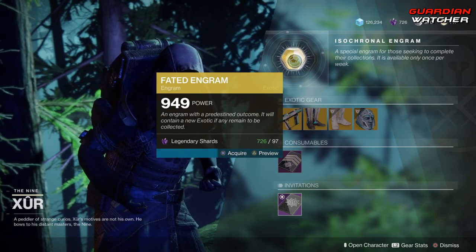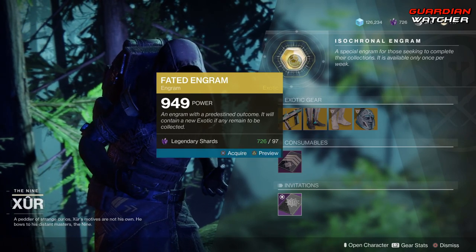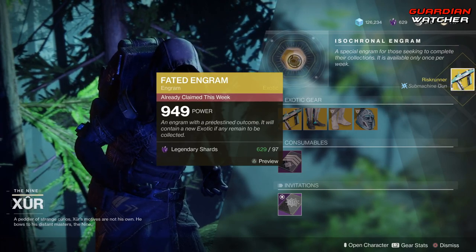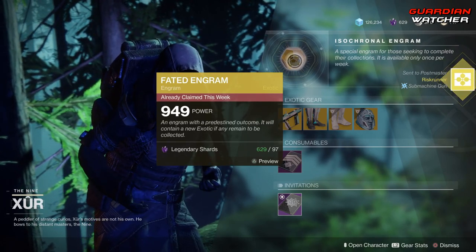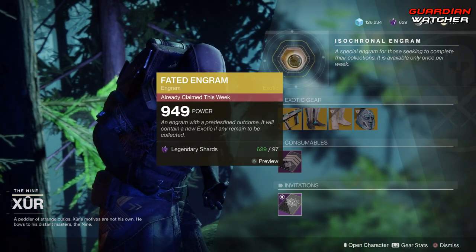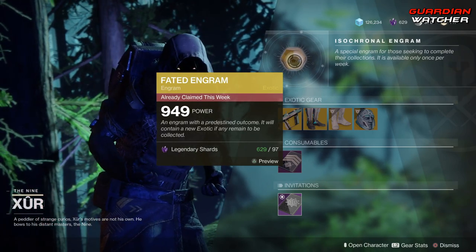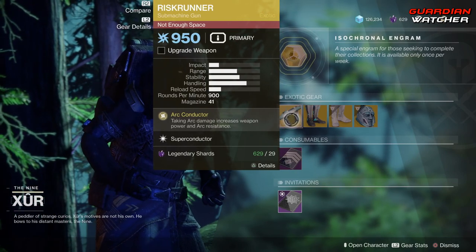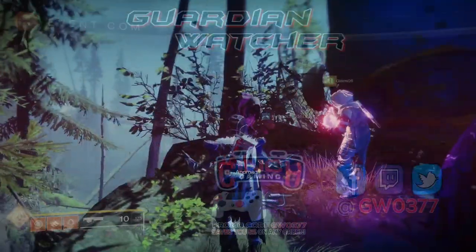Let's see what we get this week from the Fated Engram... and that's exactly the problem — I just wasted 97 legendary shards on a Risk Runner that was already being sold. That's amazing.